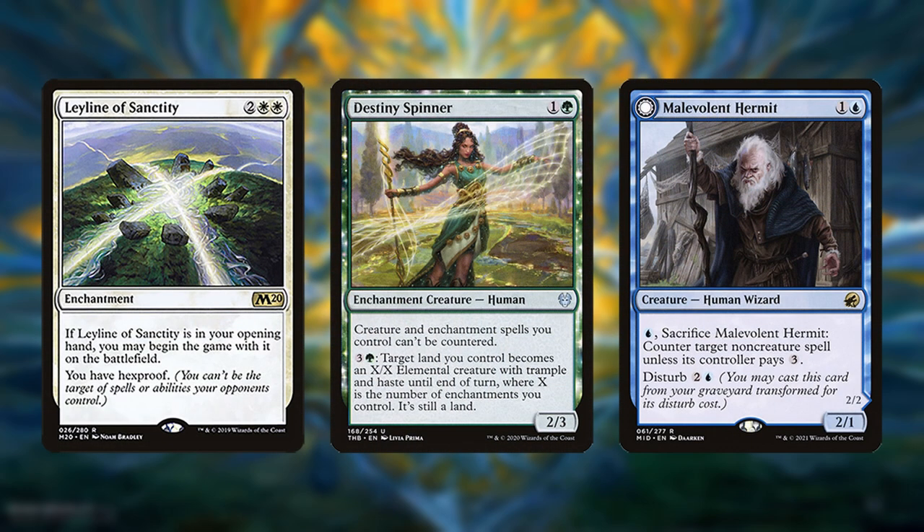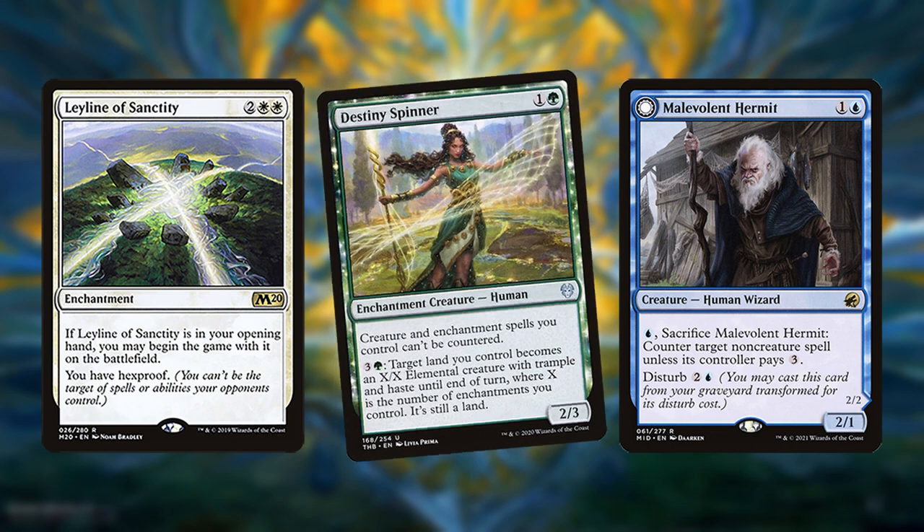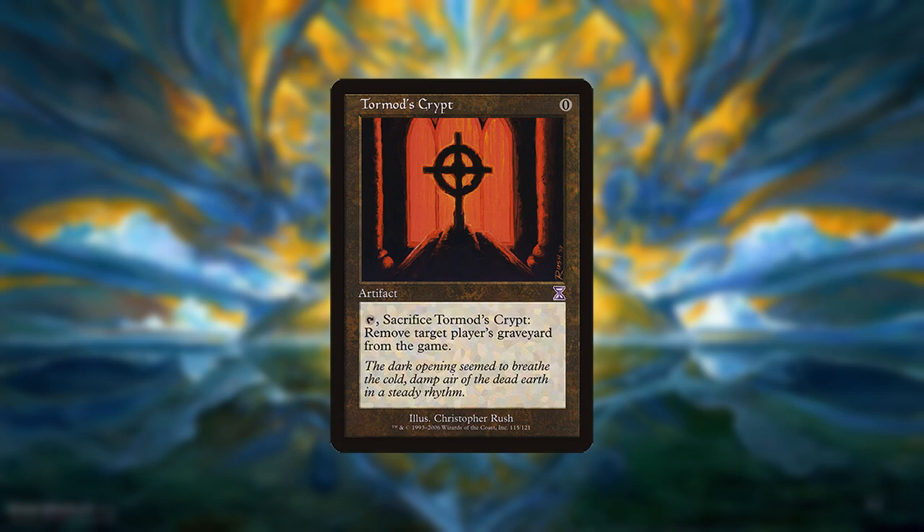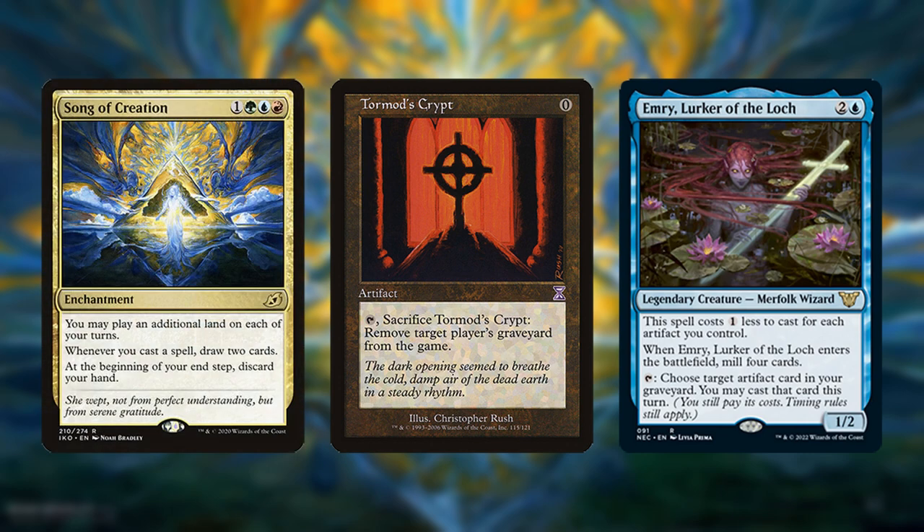The rest of the sideboard includes protection against hand disruption and counter spells such as Leyland of Sanctity, Destiny Spinner, and Malevolent Hermit, removal spells for aggro, and Tormod's Crypt as graveyard hate. Tormod's Crypt is particularly good in this deck since it can be recurred over and over by Emry and it triggers Song of Creation for free.